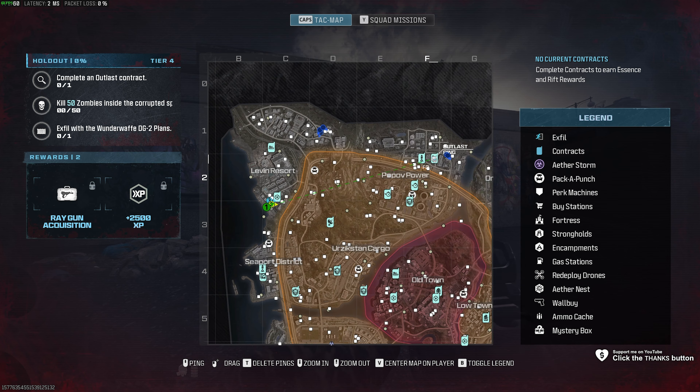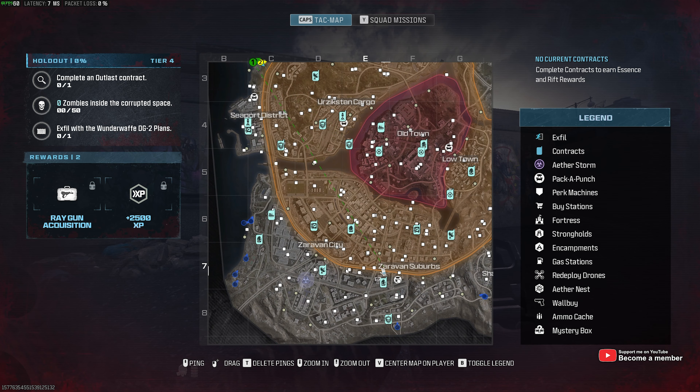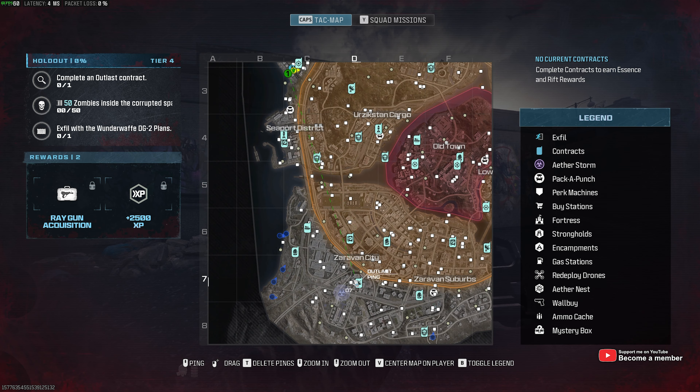This is simple enough. All you need to do is find a mission that looks like this — an Atlas plan. Simply head across to the closest one and do it.